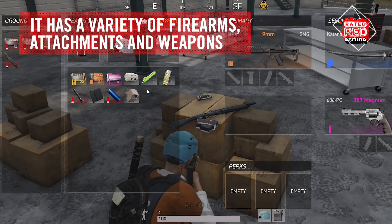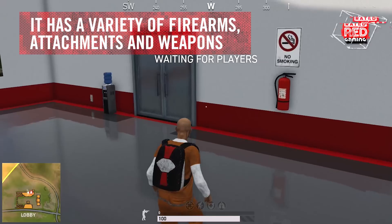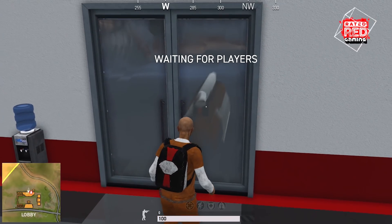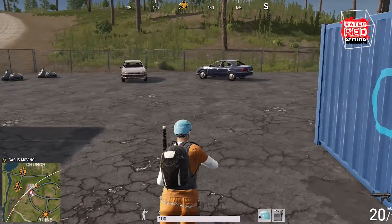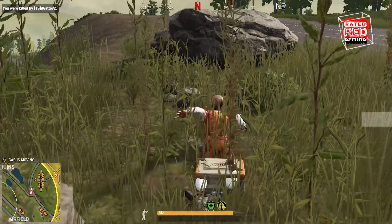The Culling 2 does have a wide variety of firearms, attachments, melee weapons, and even a shield. But the graphics and mechanics just seem kind of gimmicky — not sorry. And while it's easy to poke fun at a small developer's graphics for not being as smooth as the top dogs like PUBG and Fortnite,